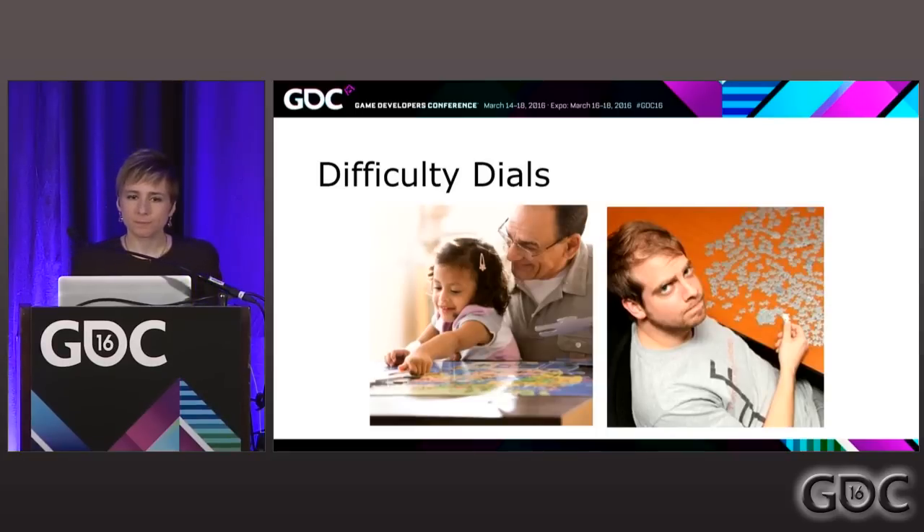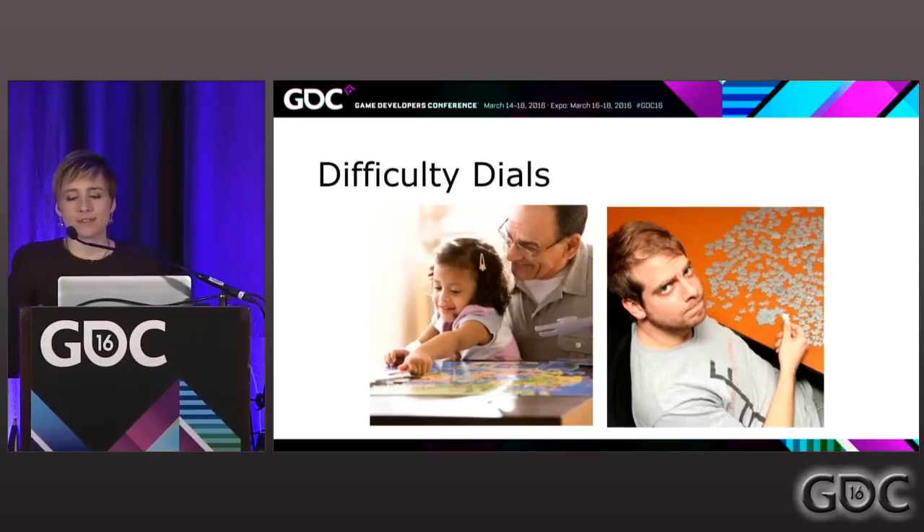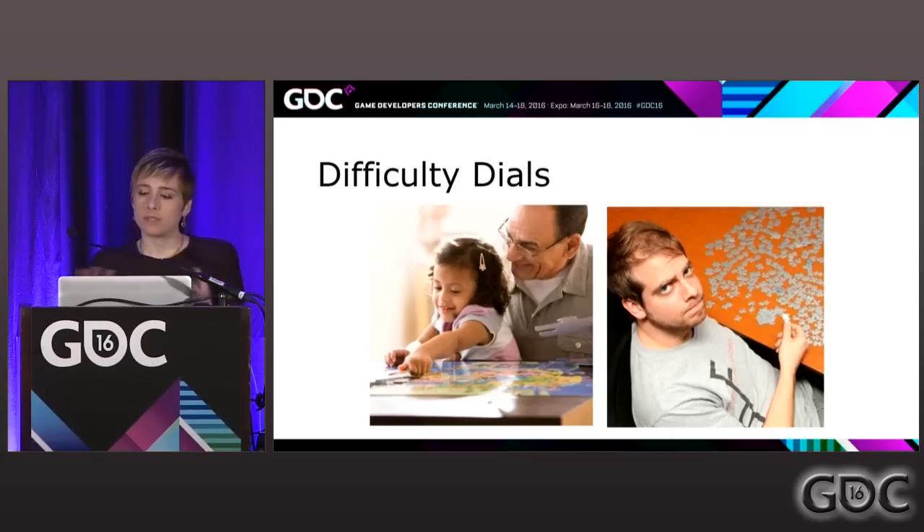Now I want to dive into difficulty. Difficulty is kind of the secret element of puzzles — the special sauce that really gets us that feeling of the player feeling trusted by the designer but also being challenged by the designer. To get to the appropriate challenge you want to give the player, we should understand the elements of your puzzle that can be manipulated to make difficulty appropriate. It's the absolute hardest thing to get right in puzzles, hands down.